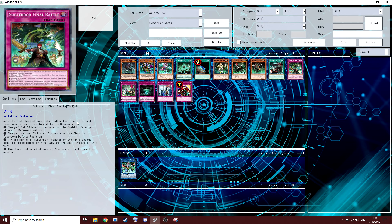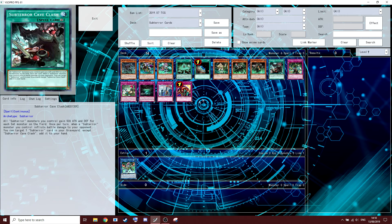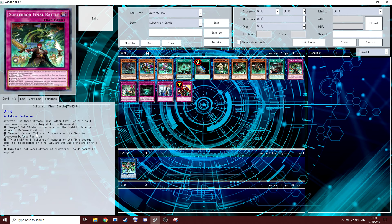I'm testing three and I enjoy it at three — there's an argument for both. It has four effects plus the reset. Effect one: change one set Sub-Terra monster on the field to face-up attack or defense position. Effect two: change a face-up Sub-Terra monster on the field to face-down defense position. Effect three: the attack and defense of one Sub-Terra monster on the field become equal to their combined attack and defense until the end of the turn — probably one of the most annoying effects.